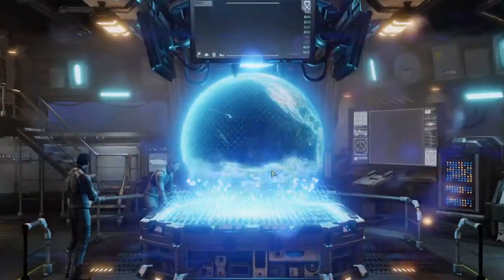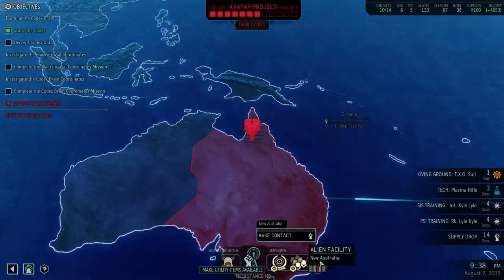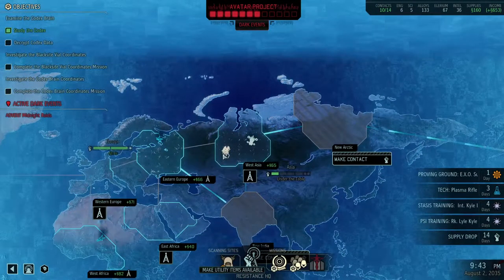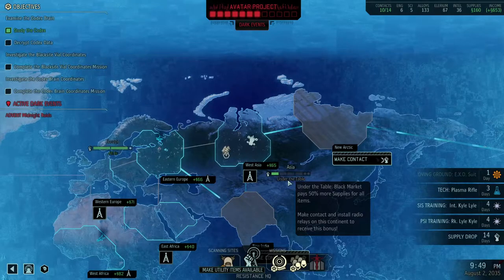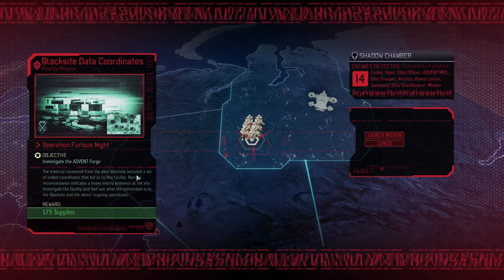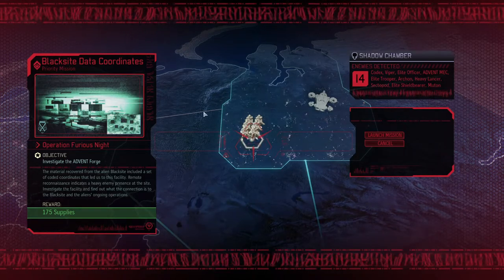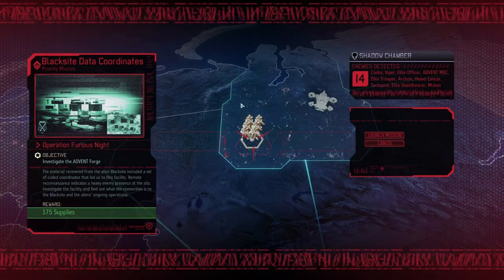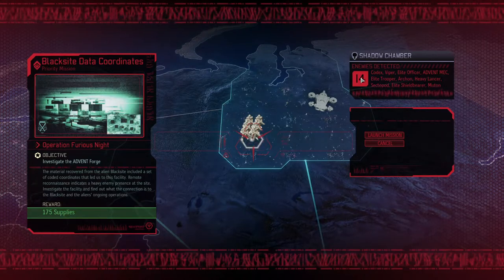Now let's get into the mission. We've had this story mission hanging around for a long time. I don't want to spend time on the map making contact — I just want to jump into a mission right here. So we're going to do the black site data coordinates. We got the material from the alien black site, and they let us know about another black site that we're going to bust on into. 14 enemies, and it's probably likely that more enemies will start flying in once we kill all 14 on the map.